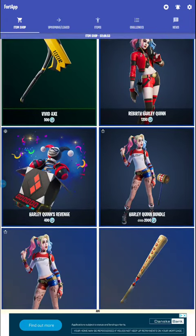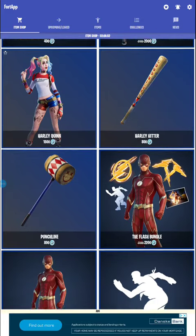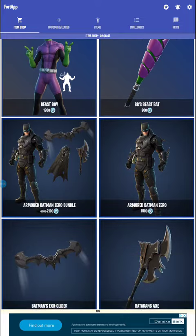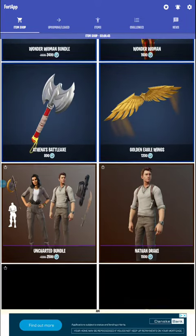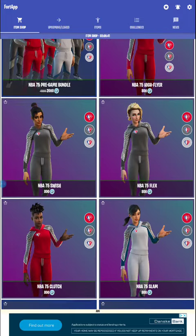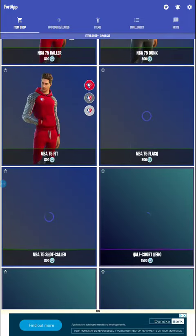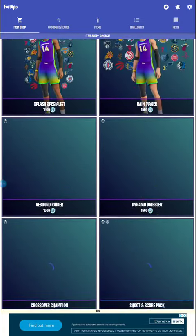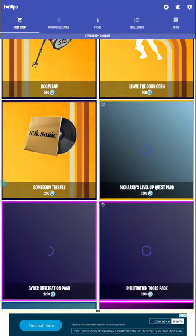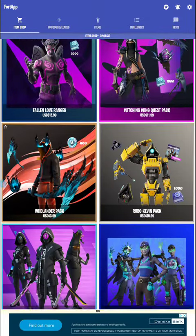And we have all the Harley Quinn stuff — I'll just scroll through this so you can see it all, because it has been in the item shop for quite a while now. We still have Uncharted, we have the NBA skins still here, we still have Silk Sonic, and that's all the bundles.